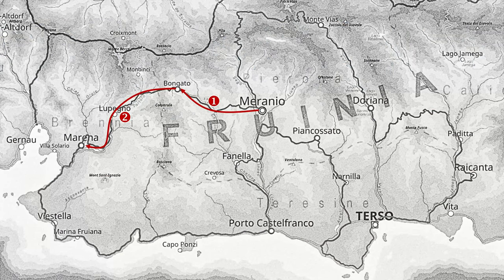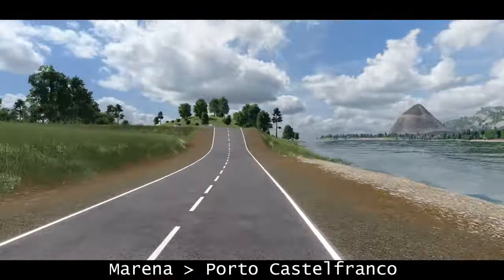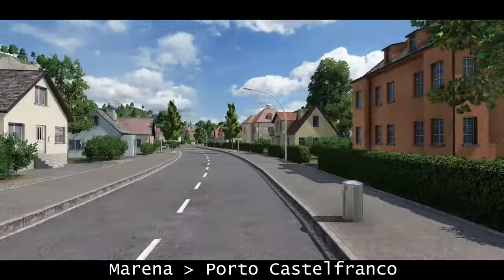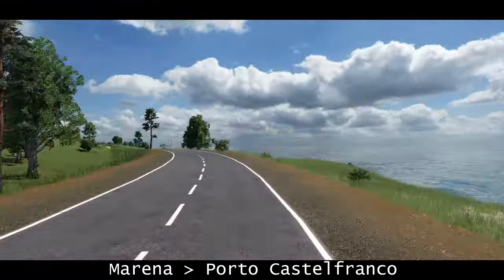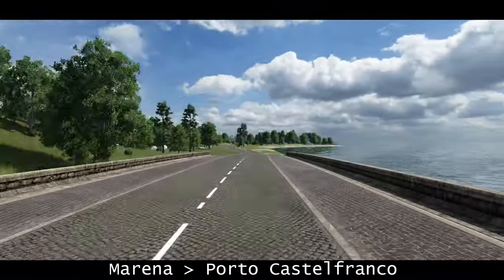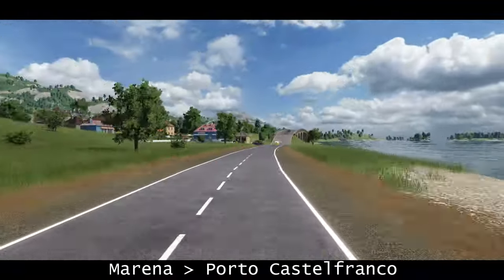After stopping in Marina, the capital of Brenia, it is a short and twisty run towards the ocean and the Gernau Bay, as an opener to the longest and fastest lag of the day, almost purely following the coastline. The roar of the cars disturbs the tourists in Viestella and Marina Fruijana, but who in this era does not like to watch cars go at speed? When crossing the river Tiso, the cars enter Teresine and head towards the destination of Lag 3, the capital Porto Castelfranco.